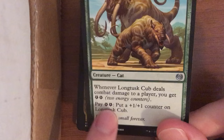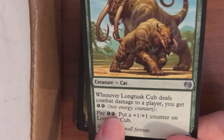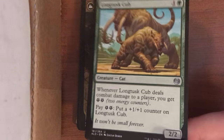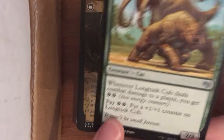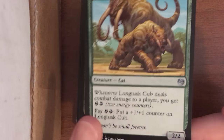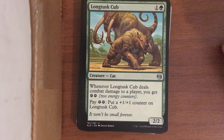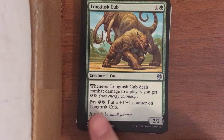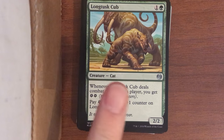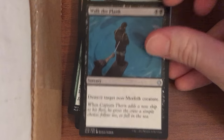Long Tusk Cub is an energy card — that's the energy symbol. Energy is an alternative resource to mana that they recently added to the game just for a couple sets; it's not going to be around all the time. It's pretty much like mana except there are no colors to it and it accumulates over turns, so you can save it up between turns. You get it by doing specific things like playing this card or dealing damage. I think this card is pretty strong in some competitive deck right now.